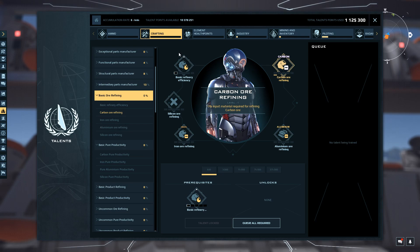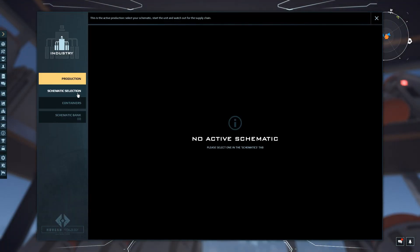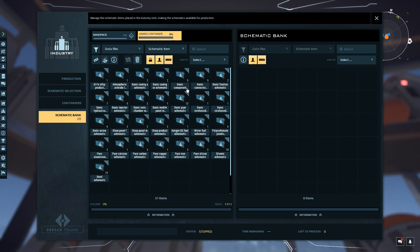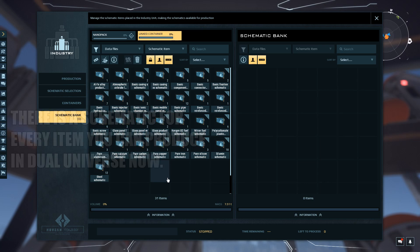We want to make sure we're looking at basic ore refining and basic pure productivity in the crafting tab — these give you higher mineral output yields. Now let's look at a refiner. You can see it has a new section called schematic selection and a schematic bank. This whole new schematic container item is populated by Nova Quark. You can find them at any market around you. Basic tier one stuff is around 75,000, then 200,000, 400,000, up to 1 million depending on how specific you want to get.